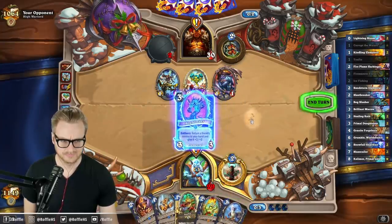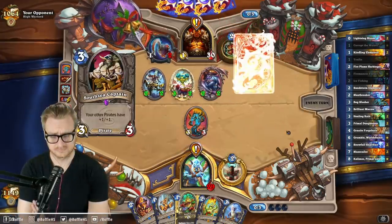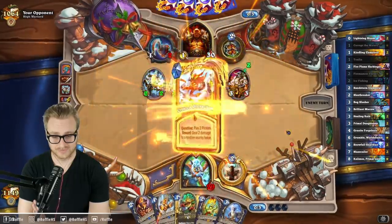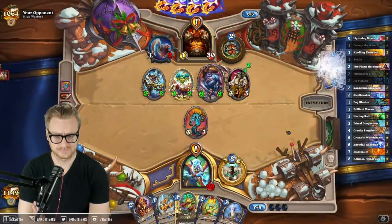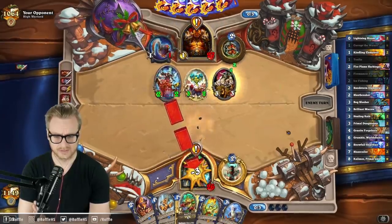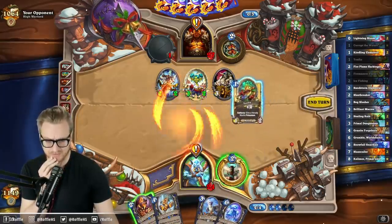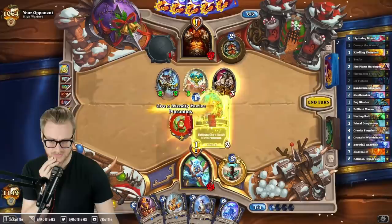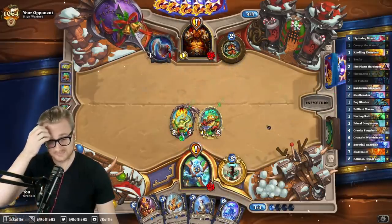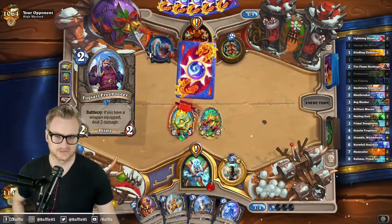Play a 3/3 here. Well, that's gonna force the Focal Talks now, isn't it? I really wanted to get Granite Forgeborn down too. That's a good draw, especially with the bird in hand. Next turn I can go here, and then here, and then here, and then here, and just continually freeze their stuff for a bit.